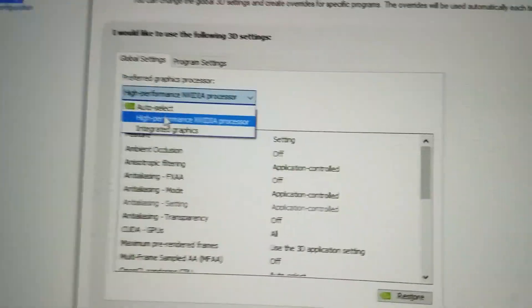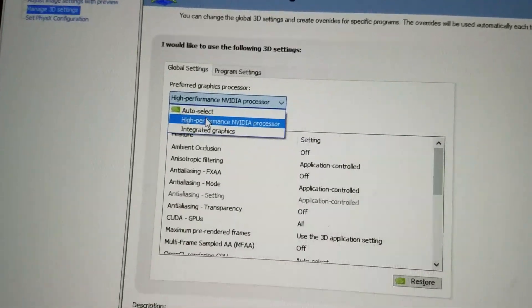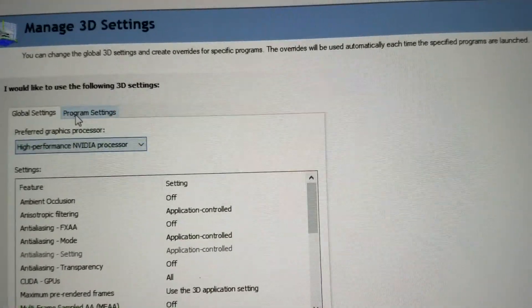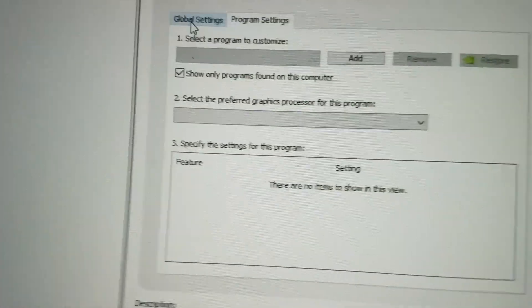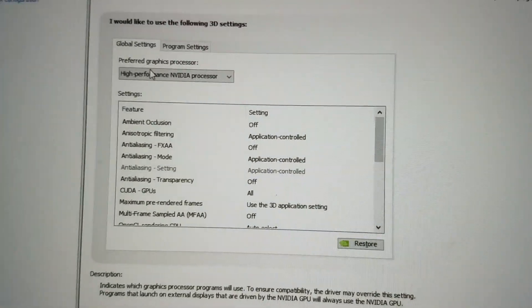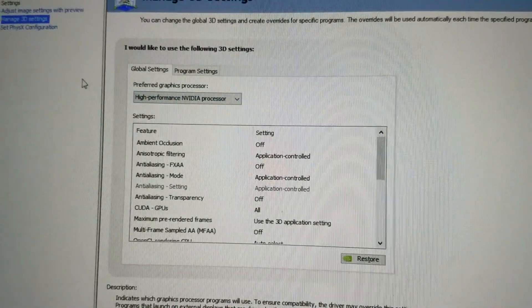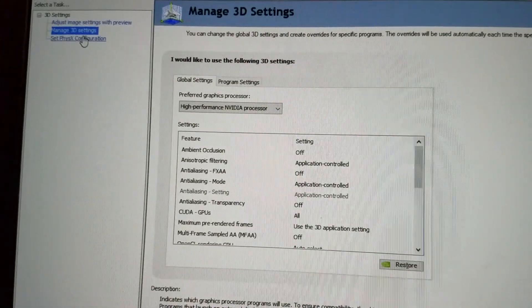This is where it was messed up — it was not originally on High Performance, it was on Auto Select. That means my laptop was running under the Intel integrated graphics, no joke. You can also customize settings per program — like you could set up Assassin's Creed separately. But the key thing is making sure you're running under the NVIDIA processor, your actual graphics card.